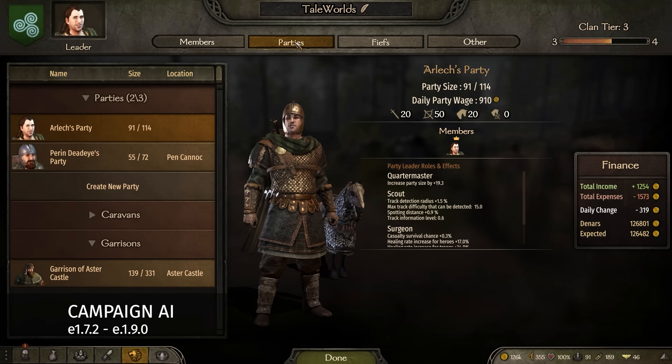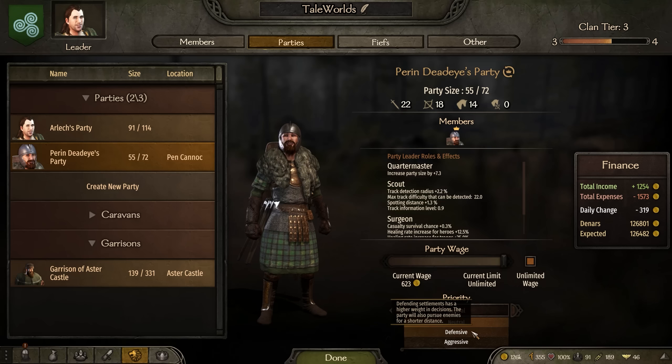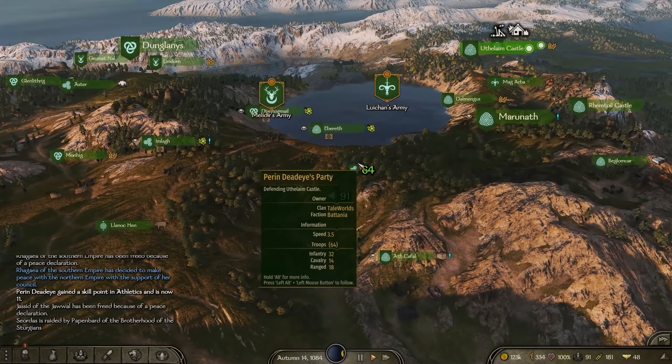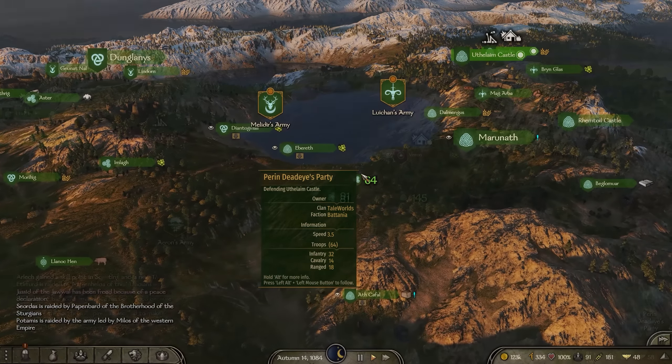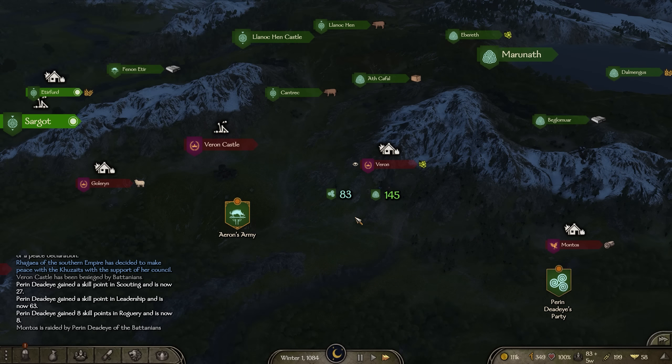Campaign AI also received a number of updates recently, with many of those changes aimed at improving party and army decision making to make the world more active and dynamic. To achieve this, the weight of party priorities was increased, with defensive parties sticking to protecting their own territory, while those in an aggressive stance will try to raid and siege enemy settlements more often.